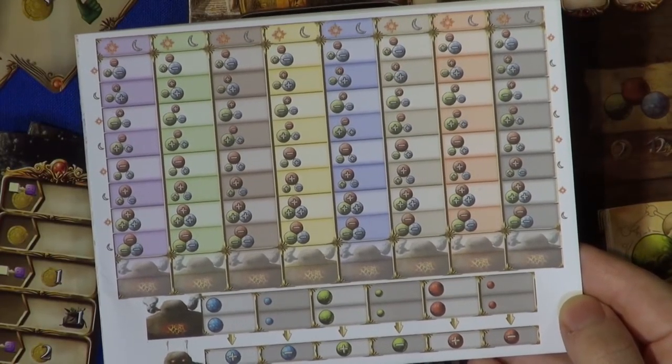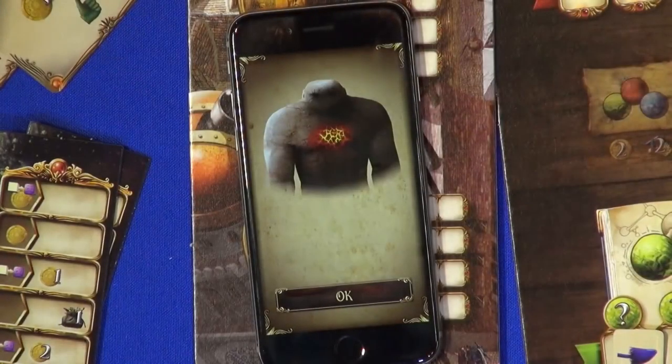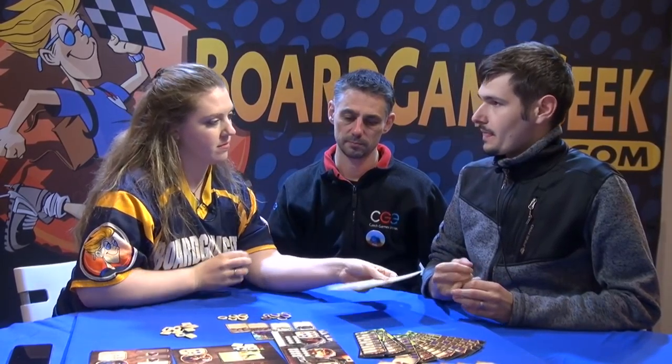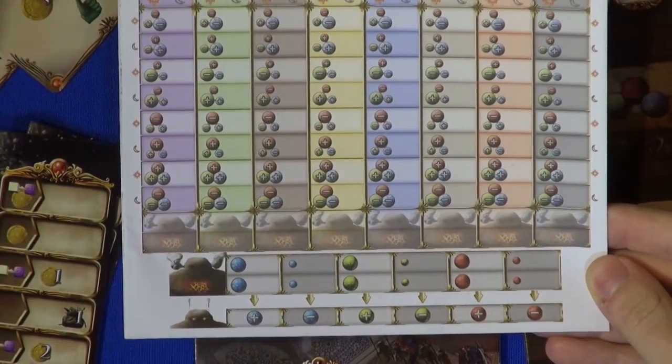If you manage to do that, you'll get lots of points, and if you try and fail, you'll lose points. To figure out how the golem works, the player needs to know most of the ingredients already. That's four new little expansions to Alchemists from Czech Games Edition.